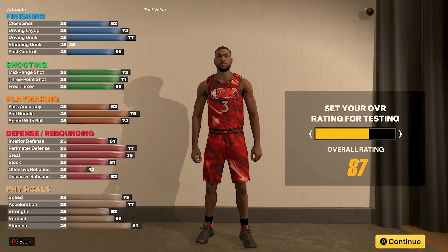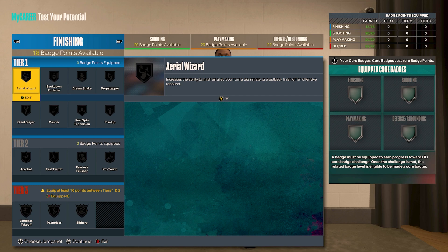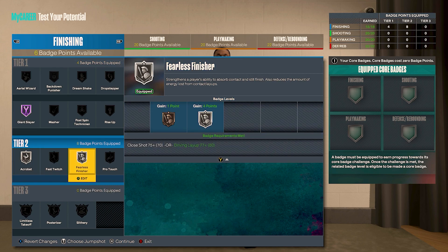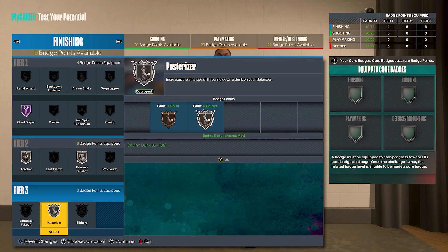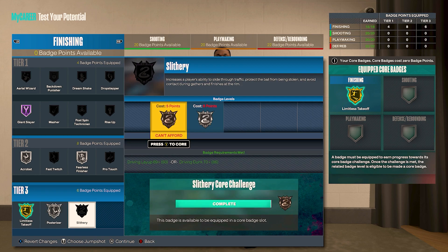For the finishing badge setup, we've got 18 badge points: Hall of Fame Giant Slayer, silver Acrobat, silver Fearless Finisher, silver Posterizer, and make gold Limitless Takeoff the core badge. When you core that Limitless Takeoff you get seven badge points back — six of those go on silver Slithery, leaving one badge point to put anywhere. I'll put that on Back Down Punisher or Post Spin Technician.